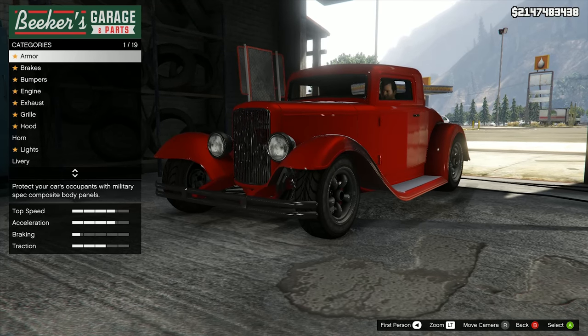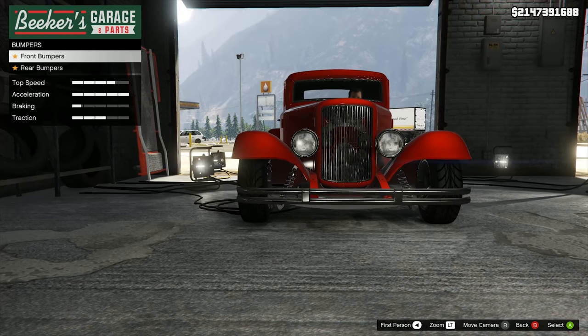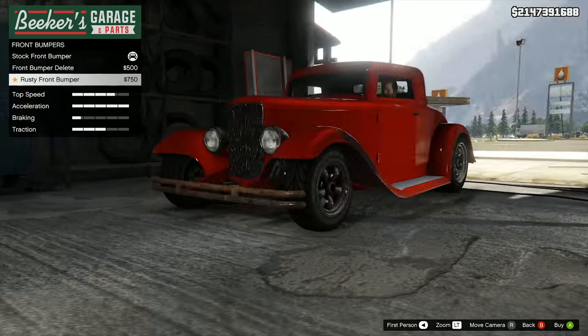I'm going to go through and do the armour and stuff just very quickly. Starting off with the bumpers - we've got front bumpers and rear bumpers. We've got the front bumper delete, which is damn cool, and then the front rusty bumper.